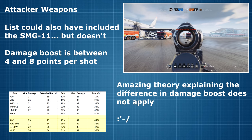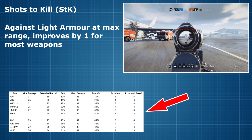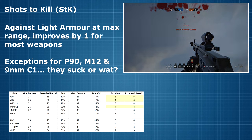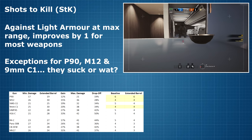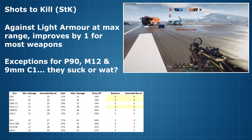If we want to evaluate the usefulness of the extended barrel, the metric we should be looking at is number of shots to kill. Examining our current data, we can see that the number of shots to kill at maximum distance against a lightly armoured target using body shots improves for most weapons by exactly one shot. But there are three exceptions: the P90, the M12, and the 9mm C1 — for these three guns we see no improvement at all. Before presenting a final conclusion, I think it's useful to gather a bit of extra data for the P90 and an attacker weapon, the Mk17, because of course not every shot will be a body shot and not every target will be lightly armoured.